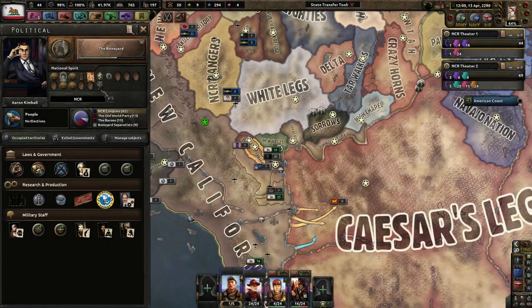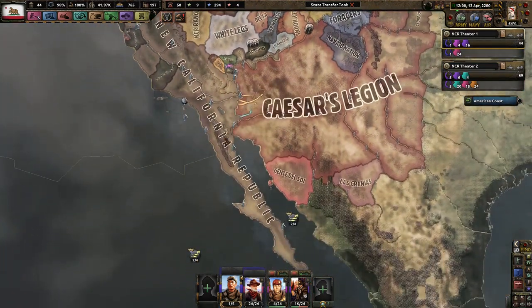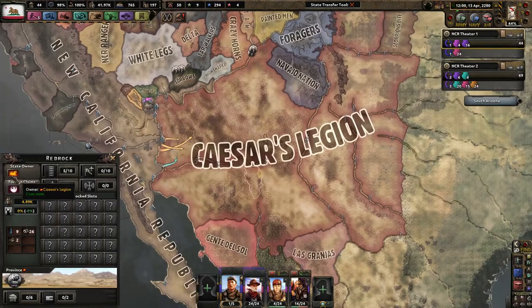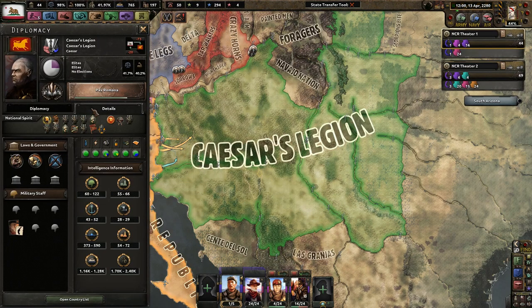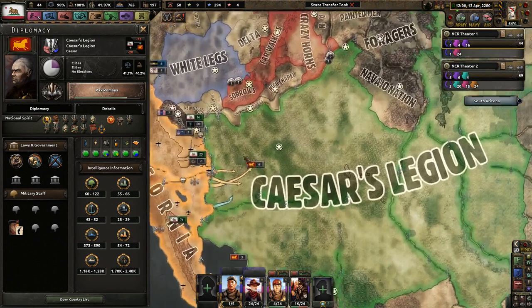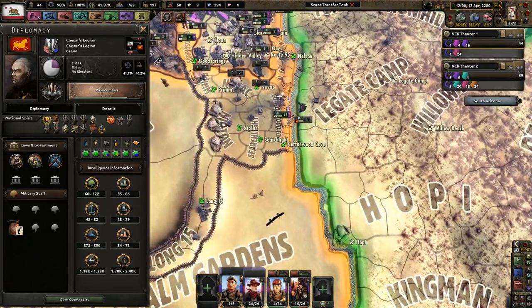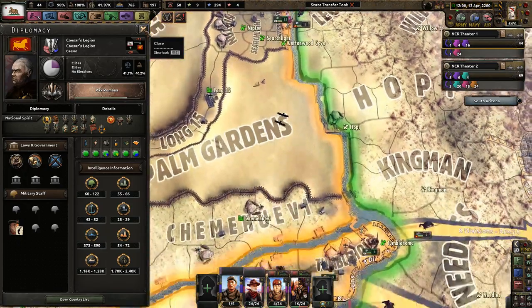Hello everyone, I'm Mr. MochaLover, and thank you for joining me here. Today we're going to continue playing as the New California Republic and eventually push for war with Caesar's Legion. I didn't know that the rivers would play an extremely important part in my future war with Caesar's Legion.